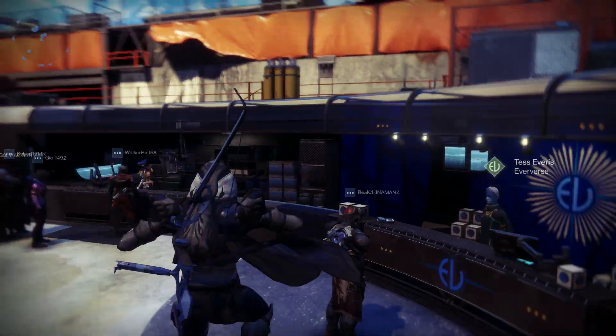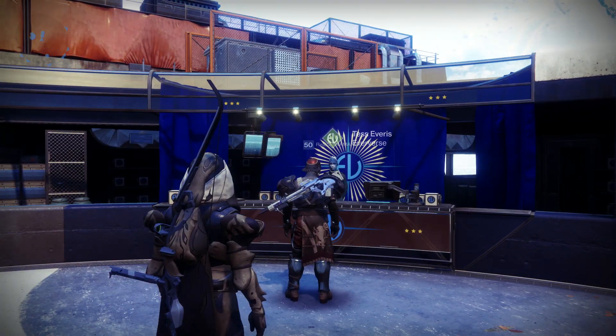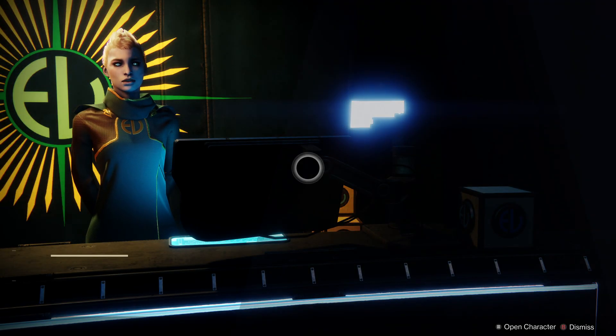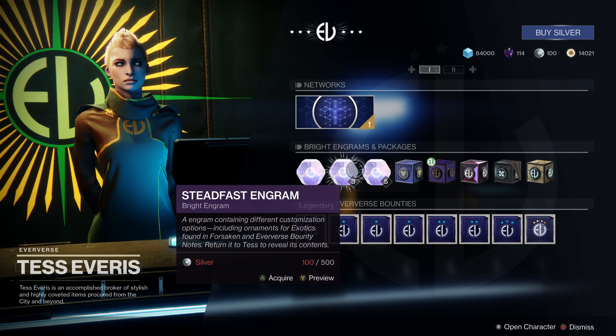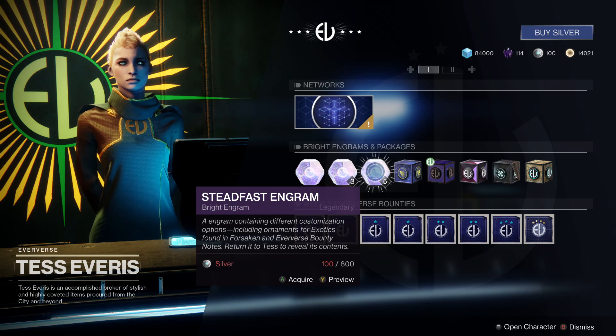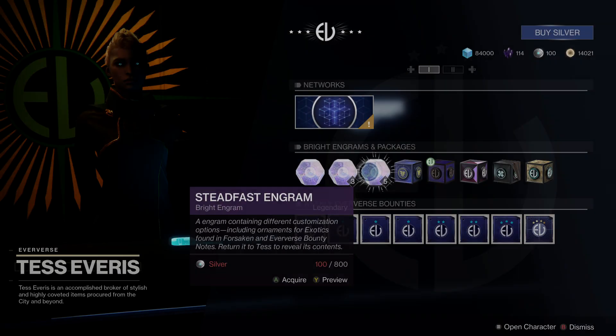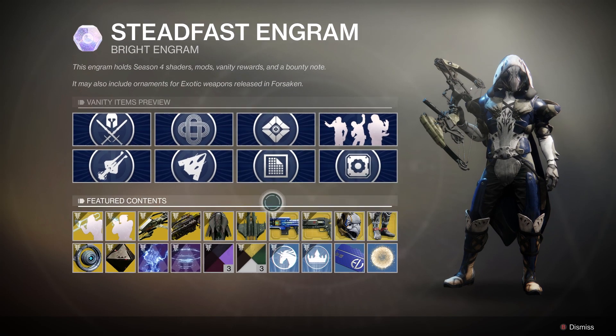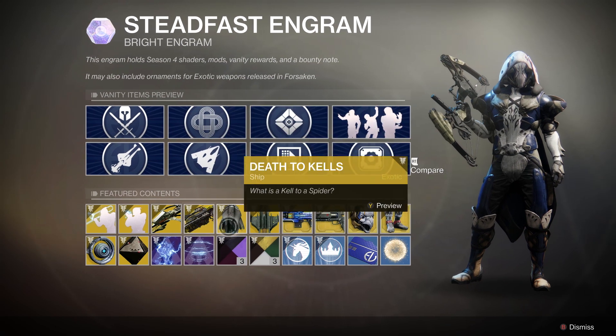In order to acquire this armor set, there are actually three ways. Option one: you can spend real-life cash currency for in-game currency and buy these packages. Option two — which, along with option three, are the free methods — is that every time you level up past level 50 you will get one of these engrams, the Steadfast Engram, and have a chance to acquire a piece of gear or any of the other following items.